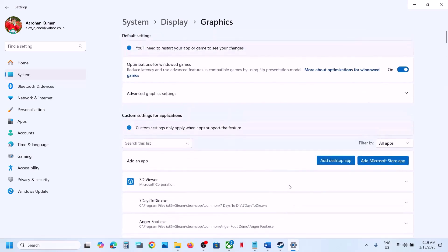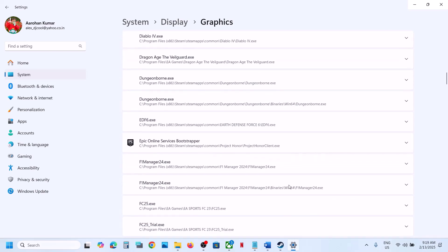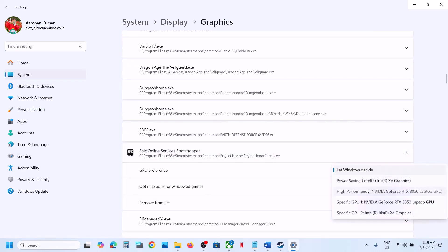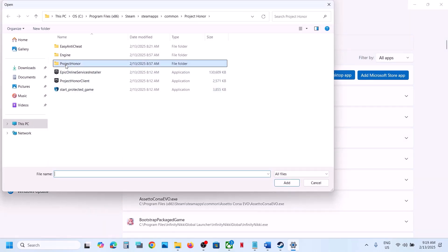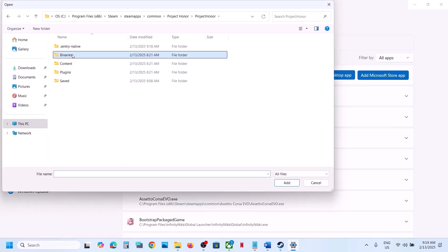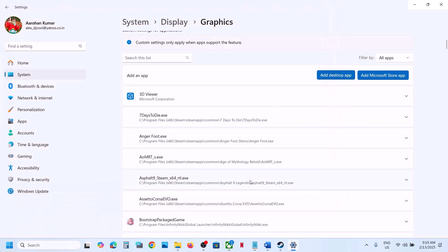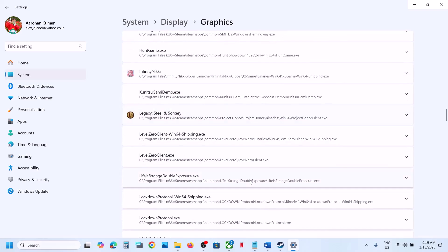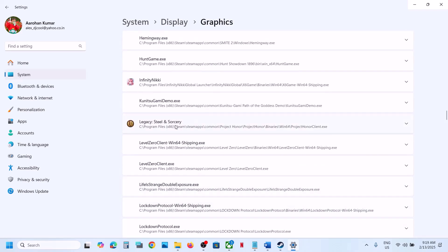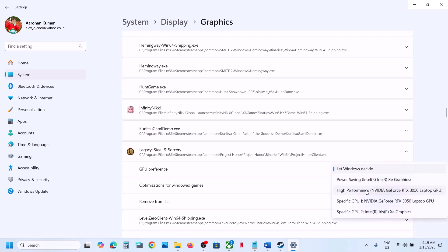You may see it at the top. Select the game exe file, then select High Performance. Again click Add Desktop App, open the Project Honor folder, go to Binaries > Win64, select that exe file and click Add. Scroll down, find the game in the list, select High Performance, and then launch the game.